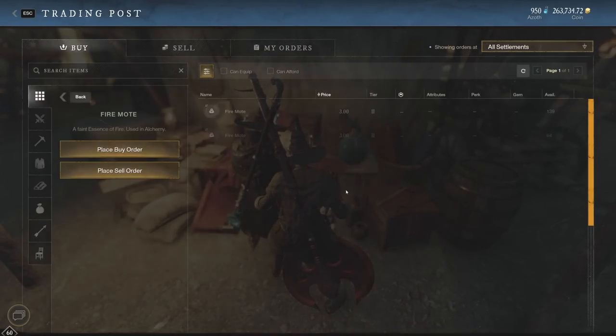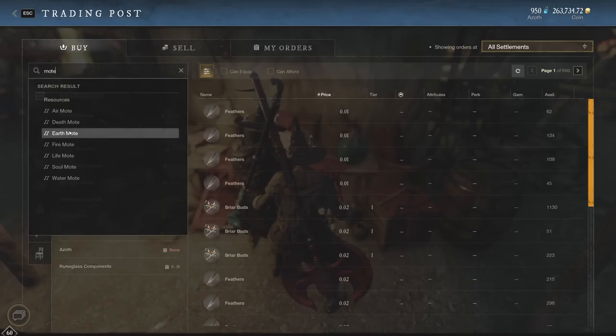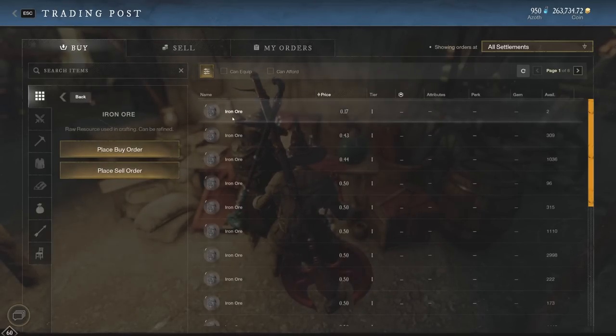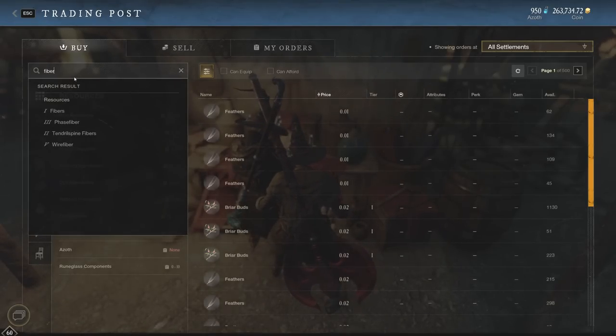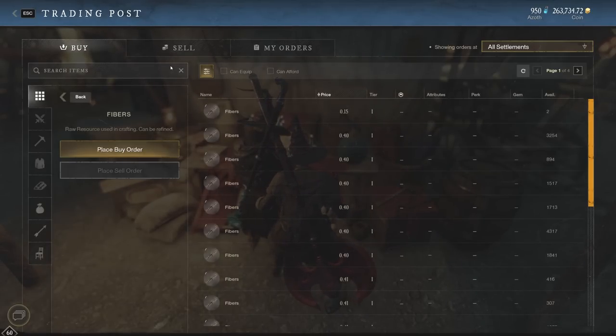We've looked at motes many times before. These have continued to be at a decent price if you continue to gather them throughout your time in Eternum. Fire motes are at about 3 gold apiece, earth motes at 1 gold, and you get a lot of these per mote you collect. Iron ore has always done fairly well — right now at 0.43 gold apiece. Many low tier fibers and resources are selling for about 0.4 gold. It's very easy to get; anybody can get them because they don't require a high level trading skill or gathering skill, and that's why this is the easy grind for making money.